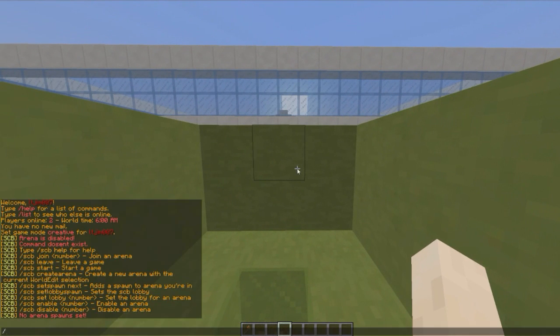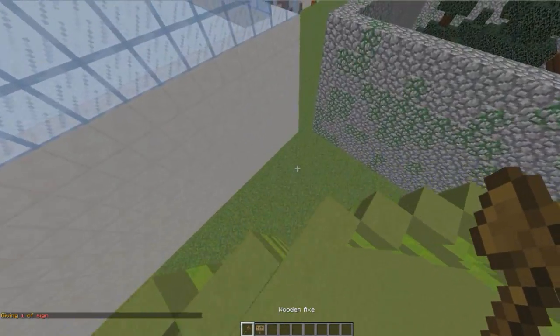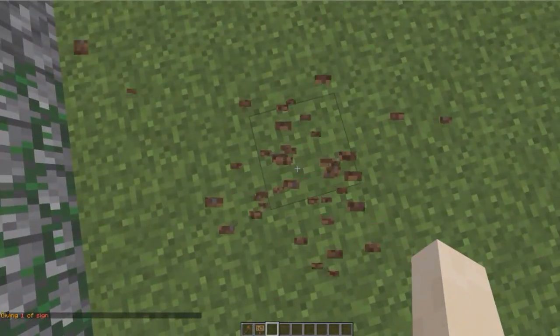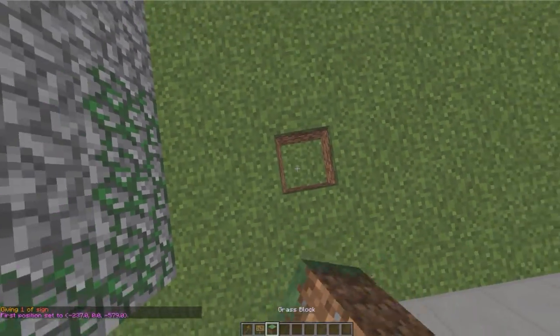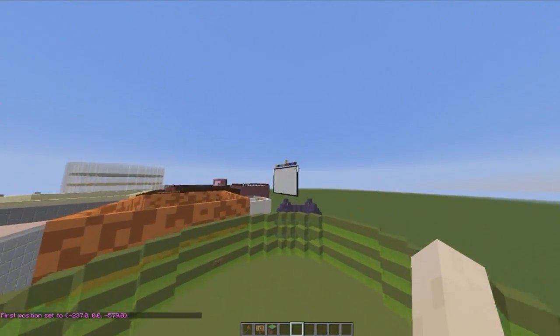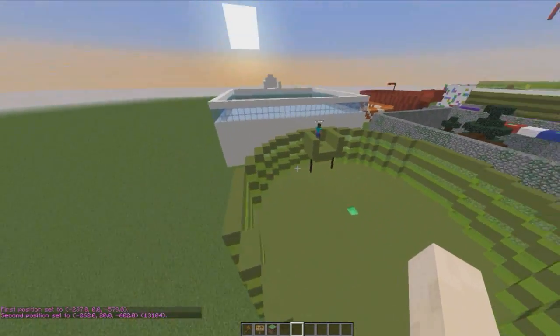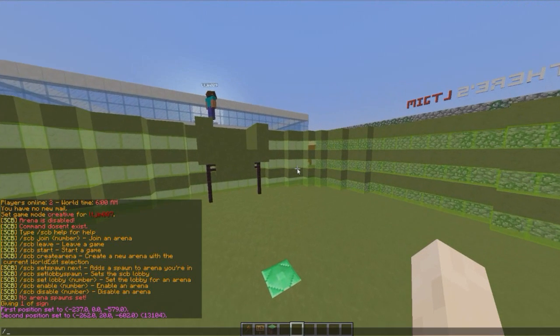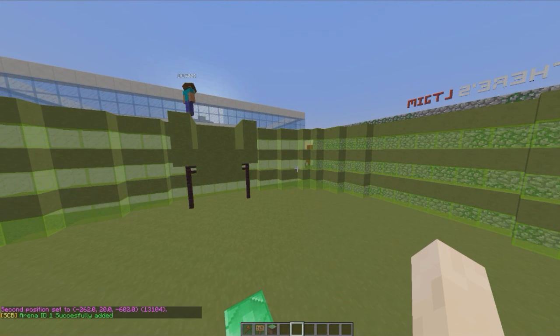Let's go ahead and create our arena. What we need to do is fly to the bottom of our arena and left-click using our WorldEdit wand, then fly up into the sky above it and do pos2, selecting the whole arena as a cuboid. Then we can do SCB create arena and hit enter.